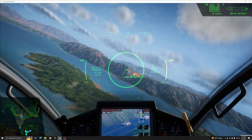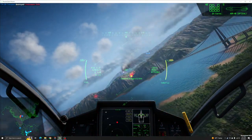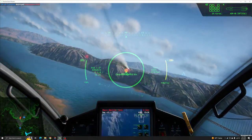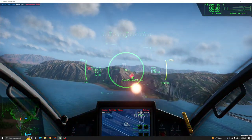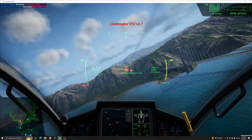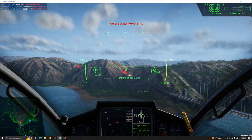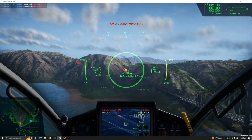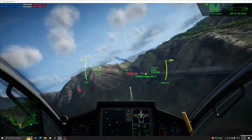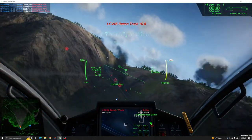These attributes make the Cricket a poor choice for mixed squadrons or air defense, but a great one for ground escort and strike fighter roles. It works well alongside slower jet fighters like the Compass, freeing up these platforms to focus on their anti-fighter capabilities. In these situations, the Cricket can equip heavier AGM missile systems for longer range strikes on more powerful ground-based anti-air, creating an excellent synergy where both craft can support each other.